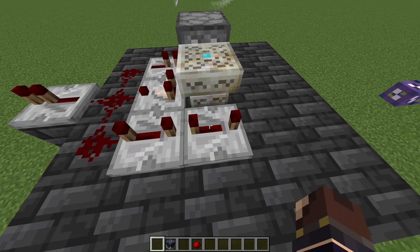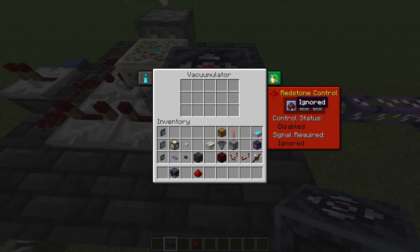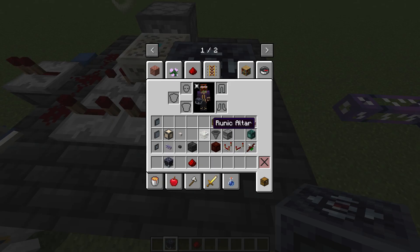Then grab some redstone dust and link all of this up. Next, place a vacumulator here. Make sure it is set to redstone control high, not ignored — it'll default to ignore, so make sure it goes on high.